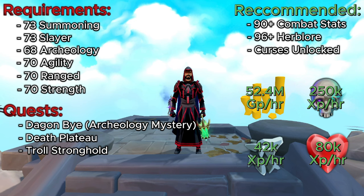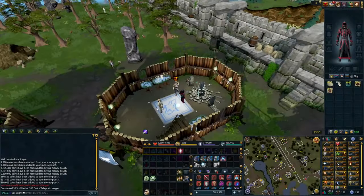With this method you're looking at about 52.4 million GP per hour making blood reaver scrolls — that's insane for something so simple and possibly even AFK-able. Along with that, you're looking at 250,000 XP per hour with Necromancy, 42,000 XP per hour with Summoning, and 80,000 XP per hour for Constitution.